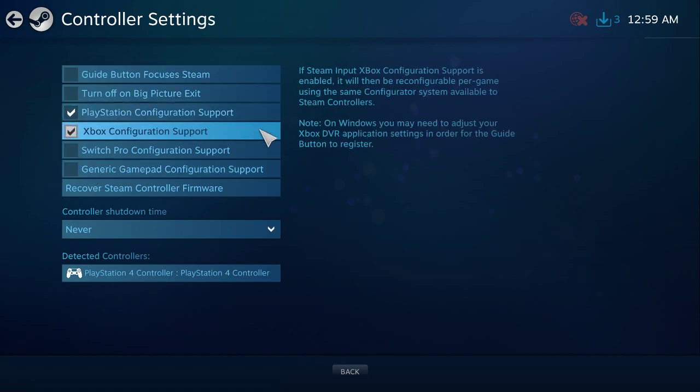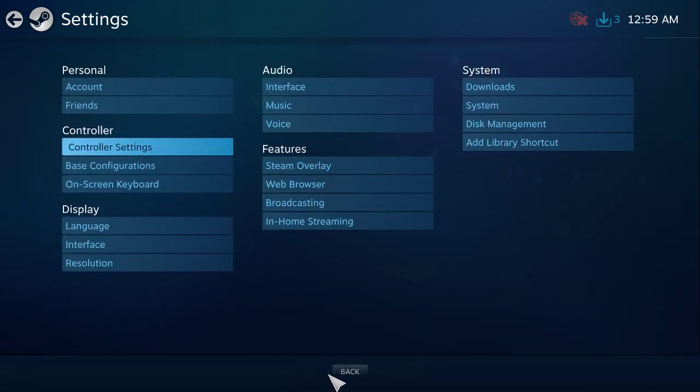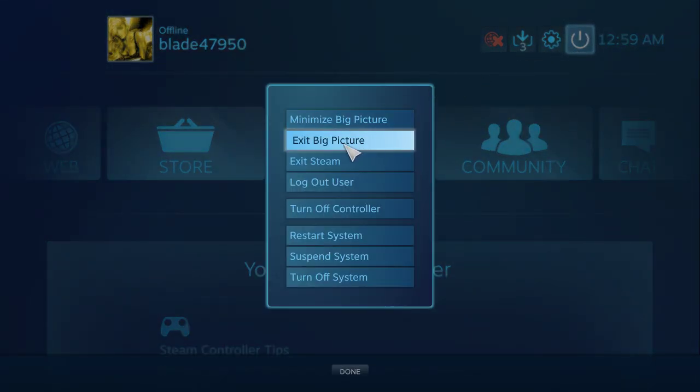You want your PlayStation configuration — if it's not working correctly even after you do all these fixes — turn PlayStation Configuration Support off.